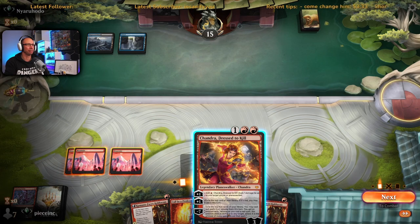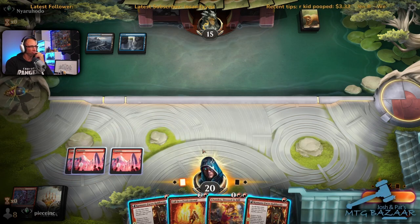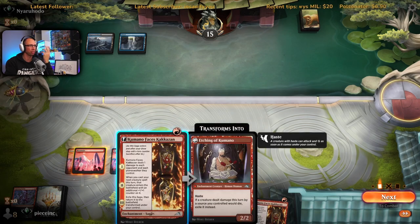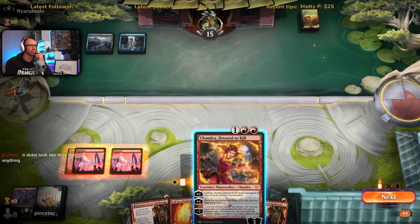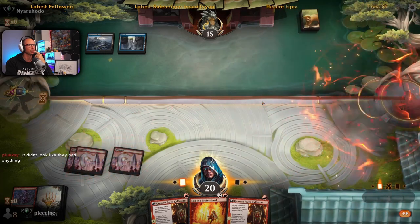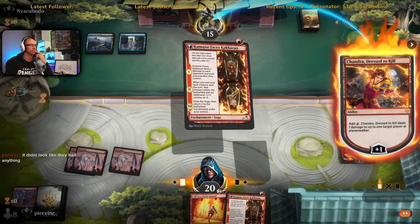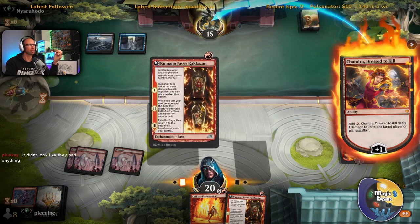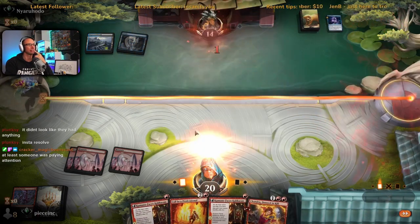I'm inclined to just play both Kumanos. Chandra would be nice — Chandra resolves, we can play one Kumano. Didn't look like they had anything. Going off chat that they won't counter — no, okay good. So we ping them for one and we play a Kumano. They've got a Romancer's Vortex — they needed a target. I'm going to bounce it — yep there it is. That's fine.